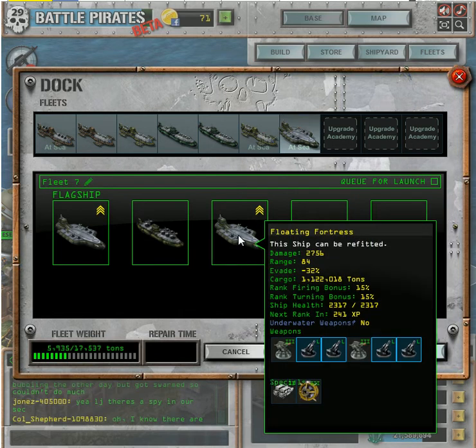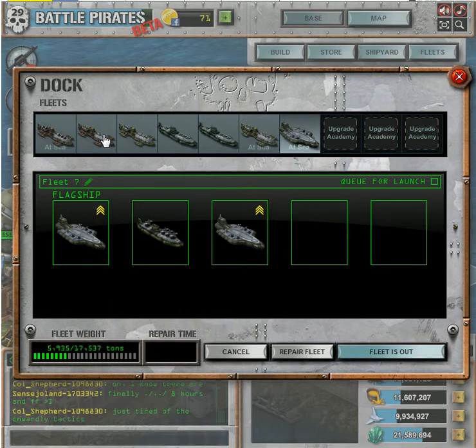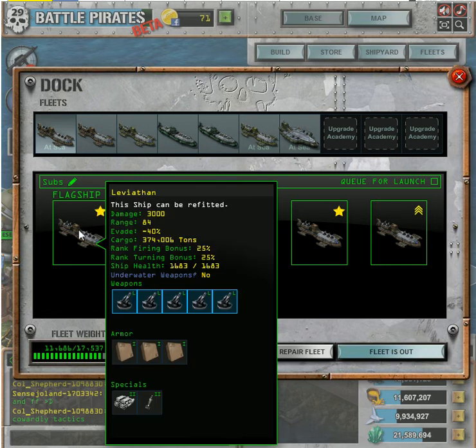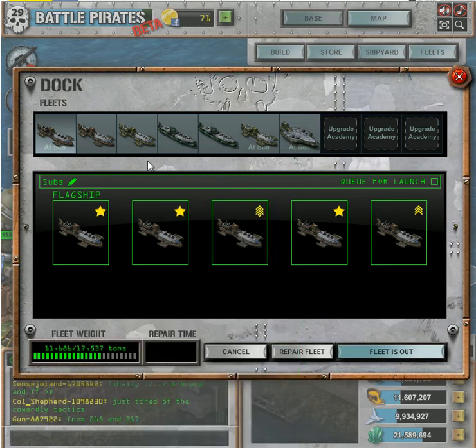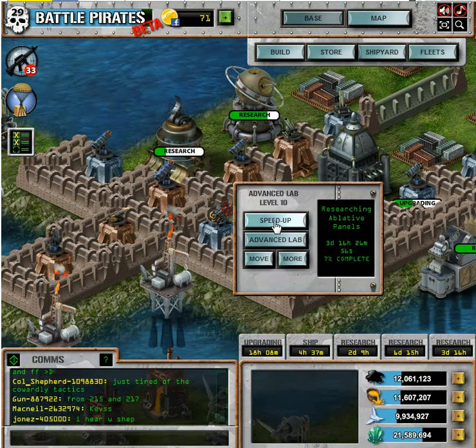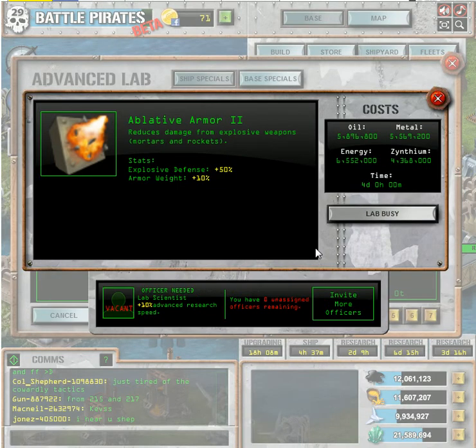They're at 15% faster firing and 15% faster turning. So I really want to get 25% for both. I have three of these Levis at stars, so I can have a fully starred-out base fleet. That's my goal. And my goals on this ship is to put this sort of stuff on.